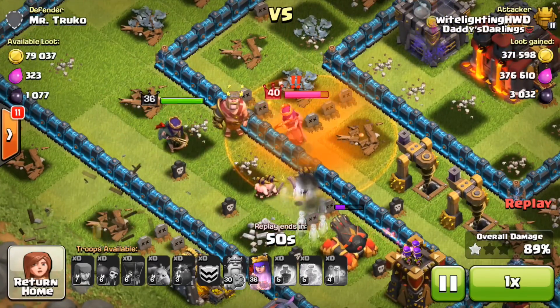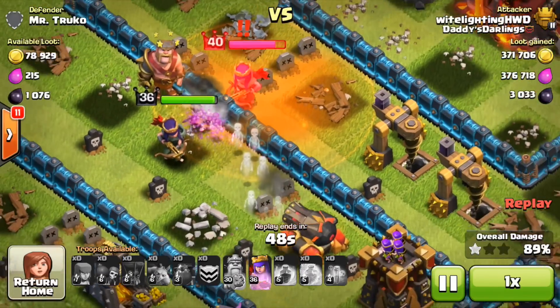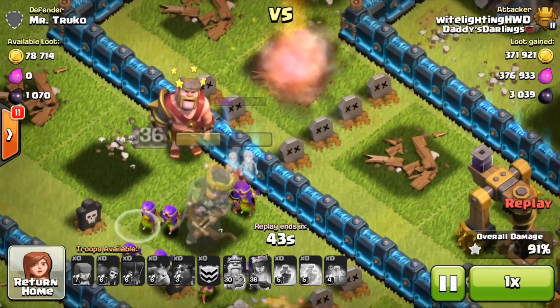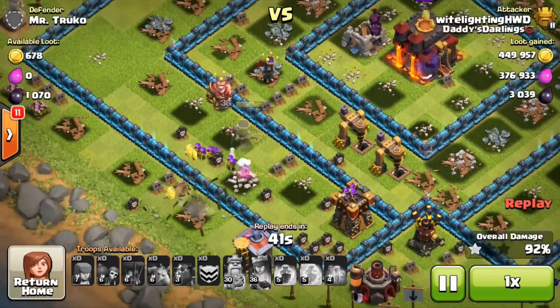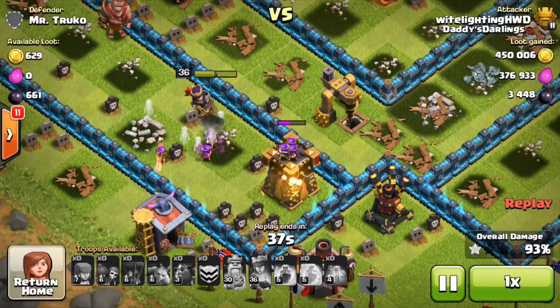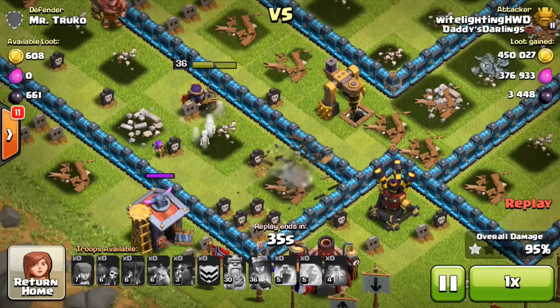The king is dead. My archer queen runs over and gets a couple shots off on the cannon — actually takes that cannon out. She turns around and I use her special ability. She barely snipes the enemy queen over the wall — that was incredible. Then my archer queen takes out the archer tower, and that will be the last threatening defense down.